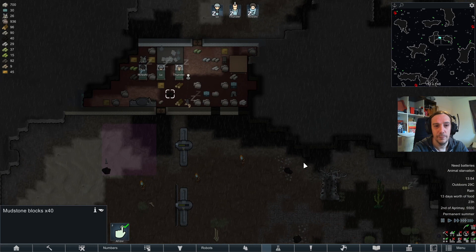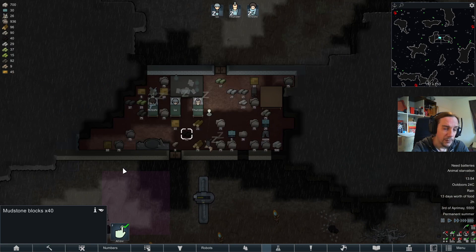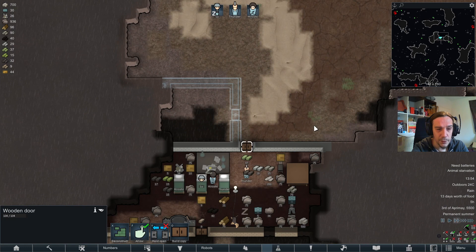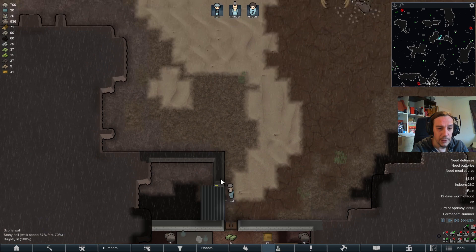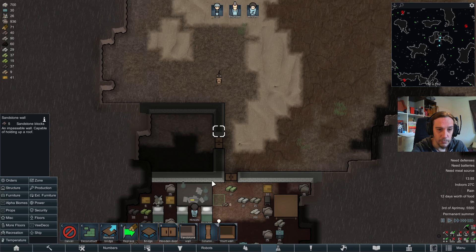So sandstone is my building material and mudstone is my beautiful material. Sandstone's HP isn't great but whatever — I've got enough scoria blocks left to keep working with that. I want to set up a kitchen and a zone to store my food. Just the basics you need to make your place a bit more lively. Sandstone is building up now too. Let's start building with the actually available materials — I feel like this gave me a really nice head start.